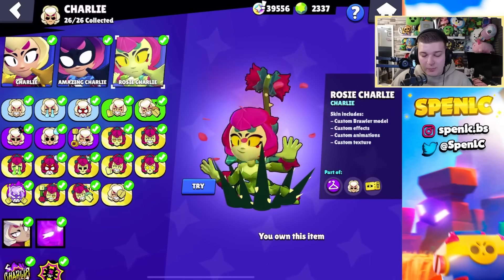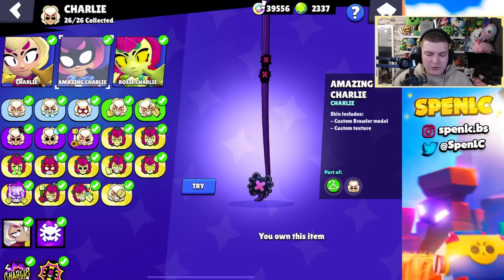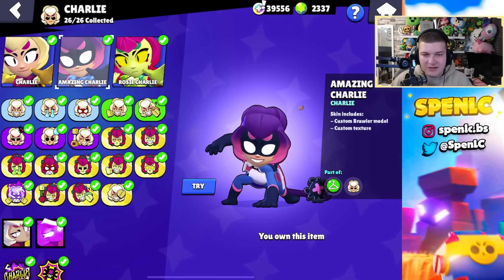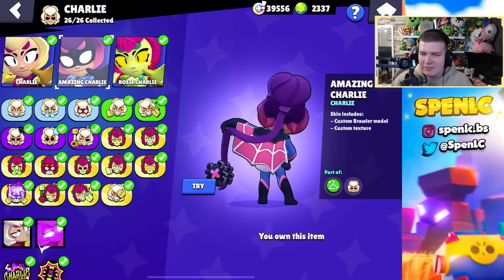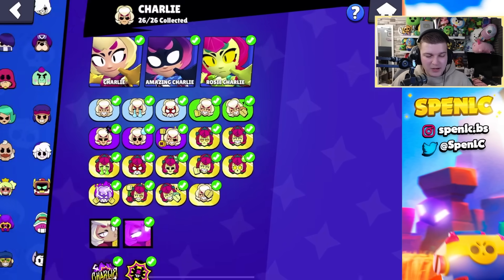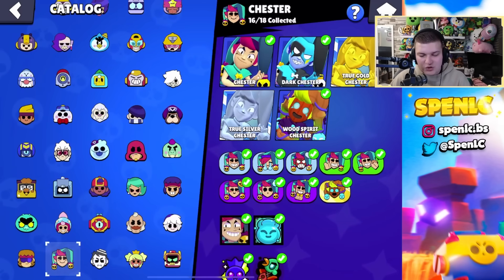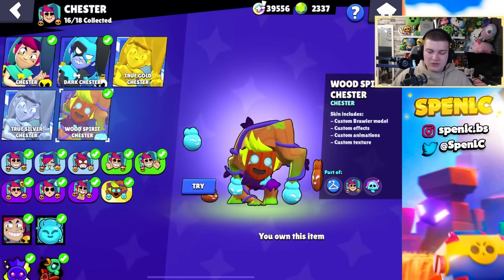Charlie only has two skins — both of them are actually really good. Of course the newer one is going to be the better one, but I'd say this is one of the cooler looking 29-gem skins in the game. I secretly kind of like it more than the other one, just because she literally looks like Spider-Girl.